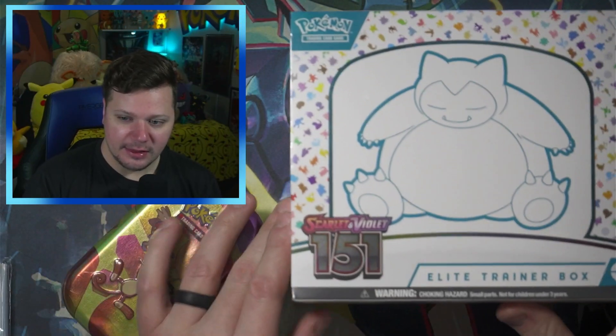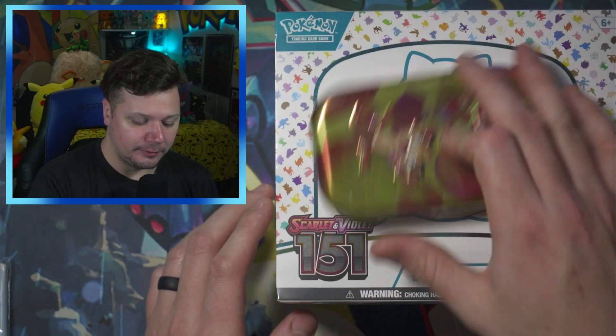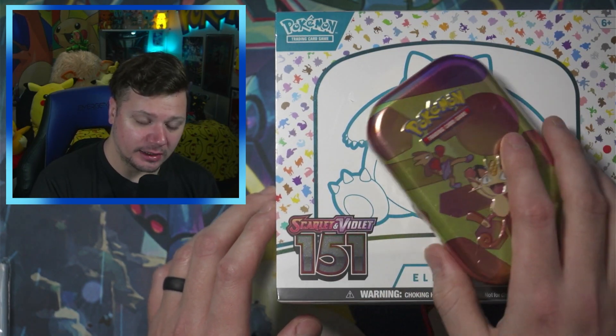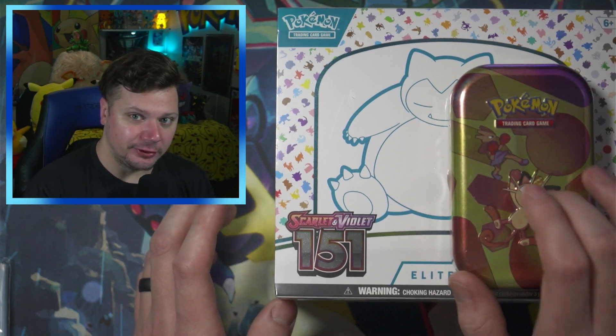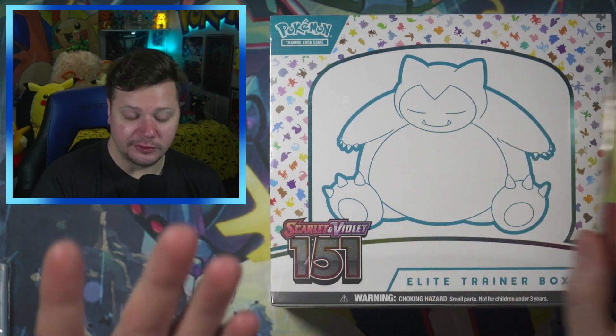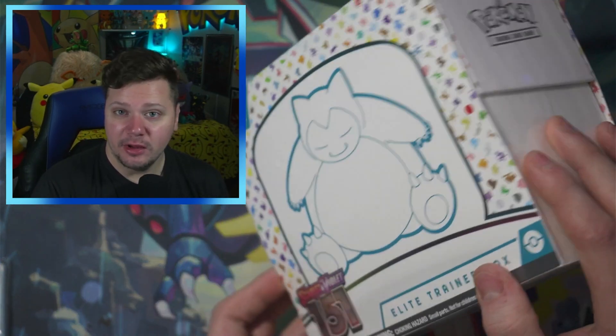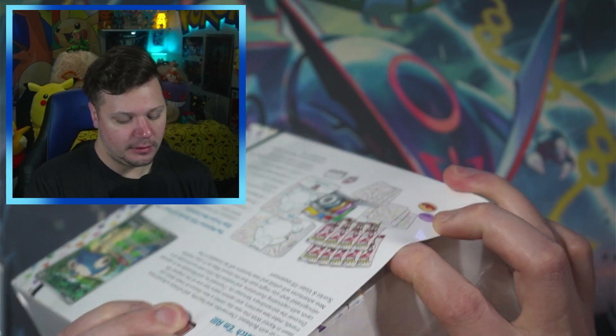Here is the 151 Elite Trainer Box and then we've got the Meowth and Hitmonchan 151 Minitin. I did actually buy two ETBs, so I'm going to save the other one for later because I like opening 151.